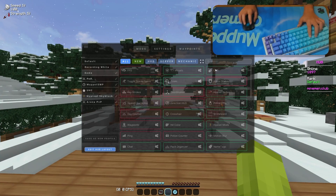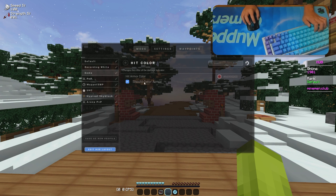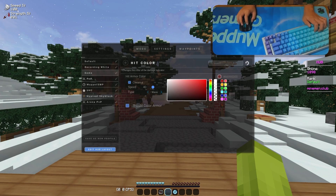Go to settings and go to hit color mod. Uncheck the 'should color armor' option and make sure that the hit color is completely transparent. This makes the game look smoother and better.